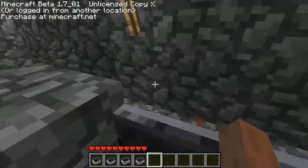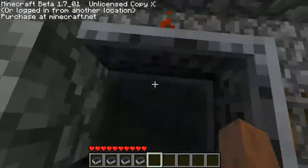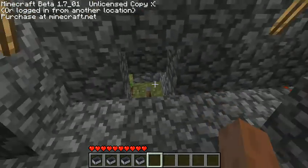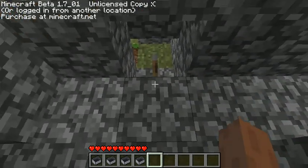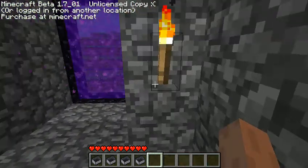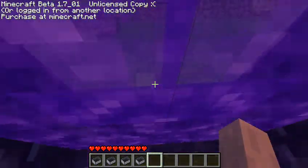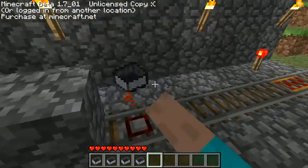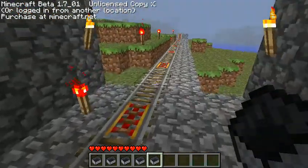So you pull up with your cart, and that activates this, which activates the piston back behind here, which pulls the block away. Then you can flick the switch and you can go on to the nether. And you turn it off, destroy your minecart, and do whatever.